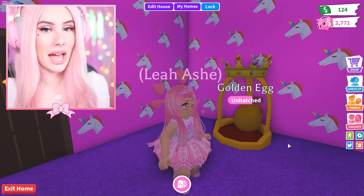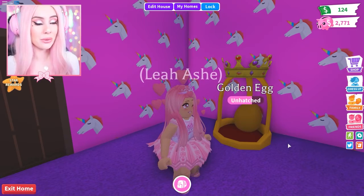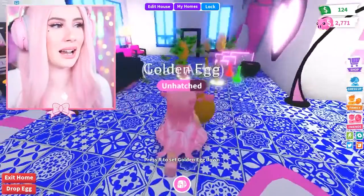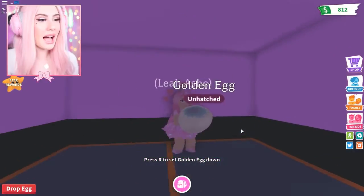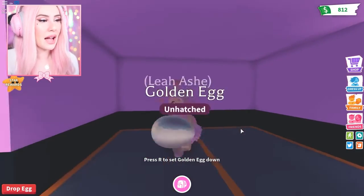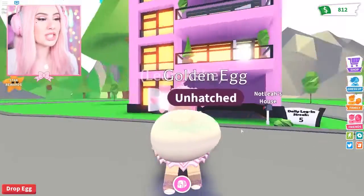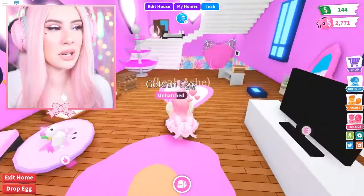Obtaining these eggs. A unicorn can be hatched from three different eggs: the Cracked Egg, Pet Egg, and the Royal Egg. The higher the cost of the egg, the more likely you are to get one. However, the unicorn is a legendary rarity pet, so it's a very low percentage to hatch one, even in the more expensive eggs.